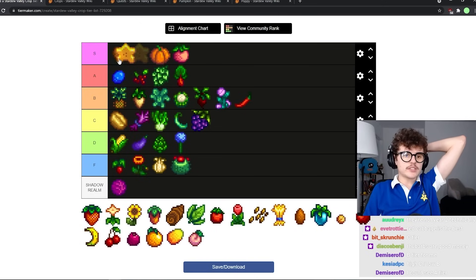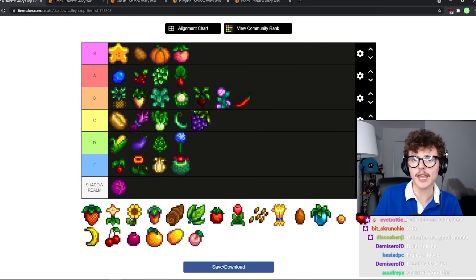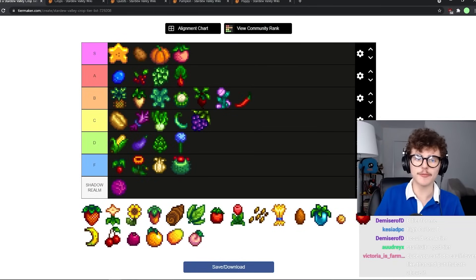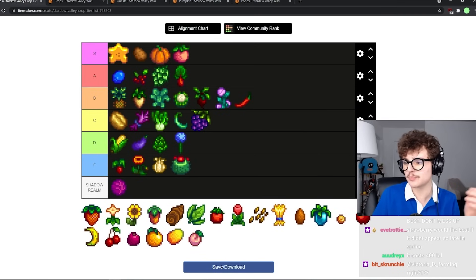Starfruit is obviously S tier — obviously. Starfruit is the best crop in the game. Starfruit wine is the most profitable wine in the game. No contest. The only thing that is not nice about it is that it's not regrowable, but starfruit is pretty strong. Obvious candidate for S tier.